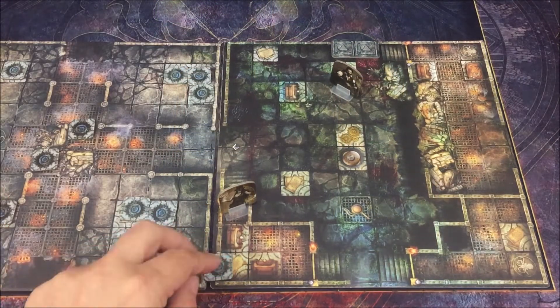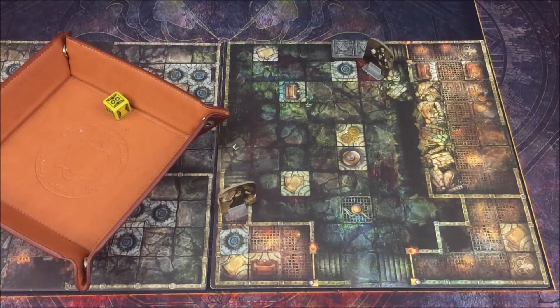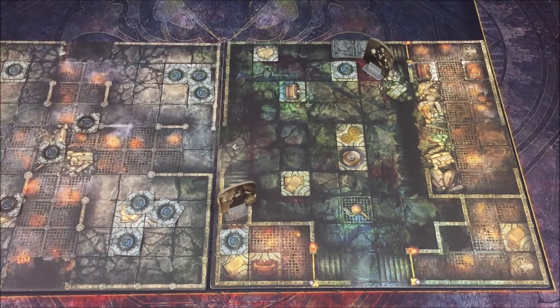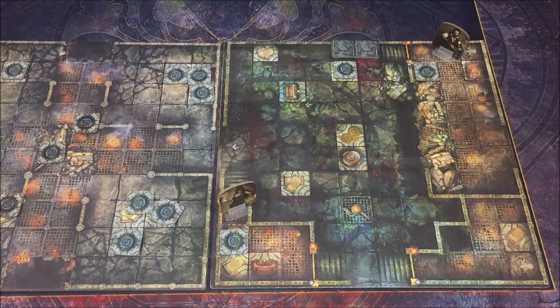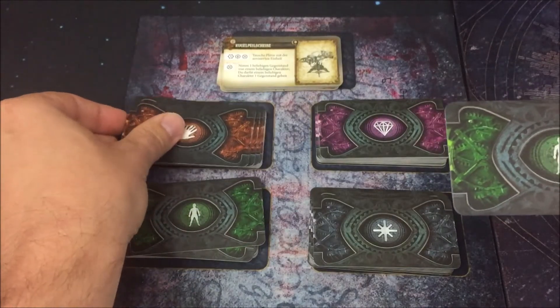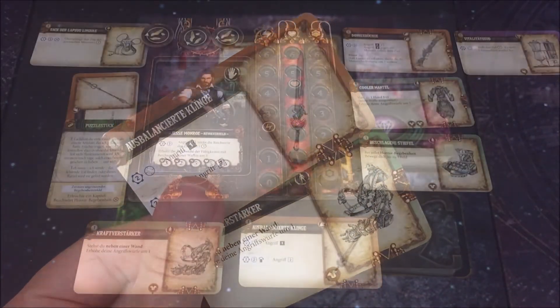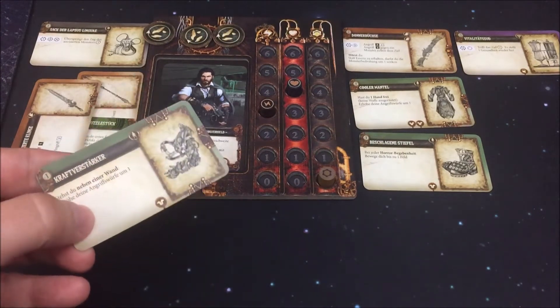Die Truhe unten hatte ich schon geplündert. Ich beginne mit Jesse: erste Ausdauer für Bewegung, zweite Ausdauer um diese Aufladestation zu aktivieren – ich bekomme zwei Ausdauer zurück, somit wieder sechs Ausdauer. Dann 1, 2, 3 Bewegung und für die restlichen drei Ausdauer plündere ich diese Truhe. Jesse hat schon gutes Equipment, dennoch ausbaufähig – ich nehme ein Rüstungsteil und eine Waffe. Das Plündern bringt erstmal eine Ausdauer. Die gezogenen Karten bringen mich nicht wirklich weiter, ich nehme die Waffe ins Inventar und zerstöre die Rüstung.